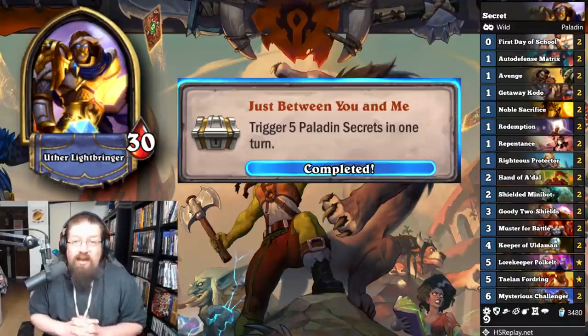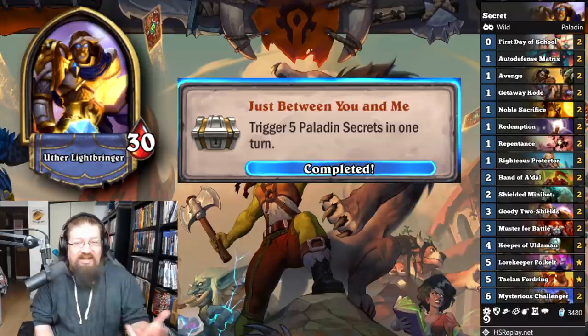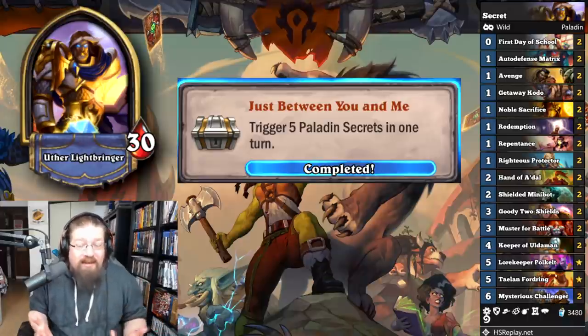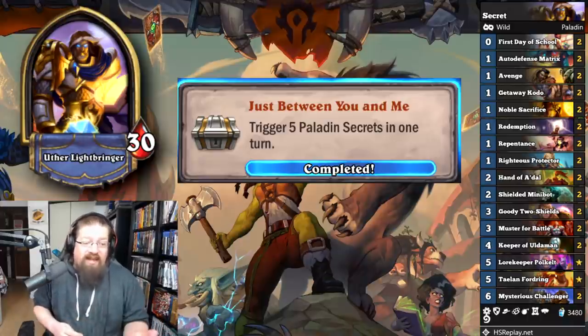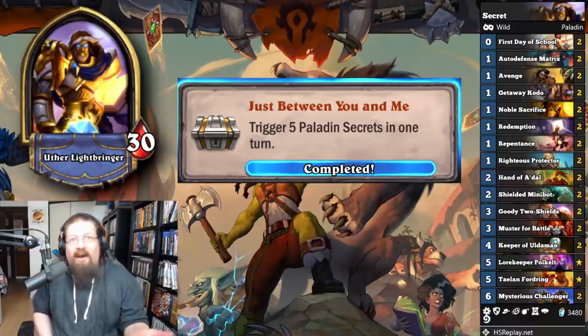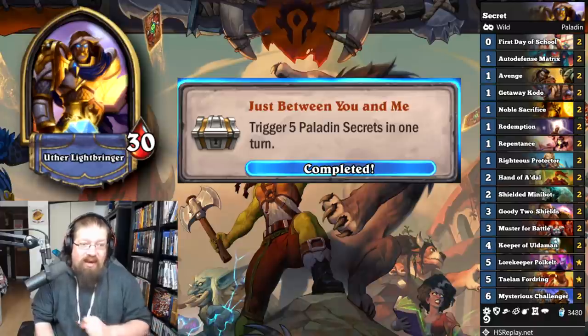'Just Between You and Me' — trigger five Paladin secrets in one turn. This one is really good to do in wild because Mysterious Challenger can pull out all the secrets at once, requiring your opponent to proc them all in one turn — versus using the weapon which gets one secret at a time. Really recommend Mysterious Challenger for this one. Get them all procced in one go; this only took me a couple games.